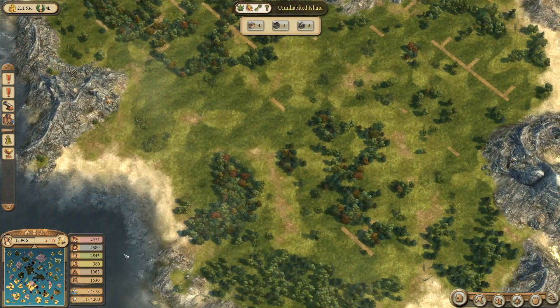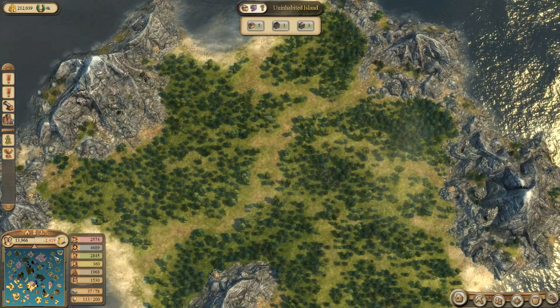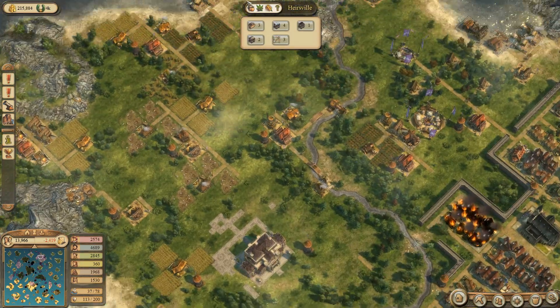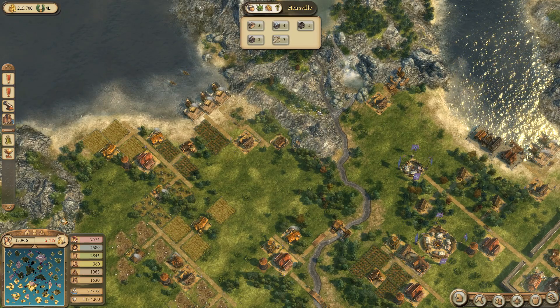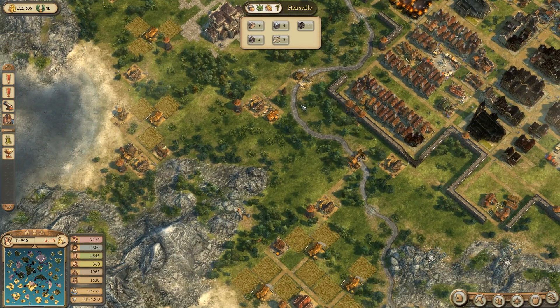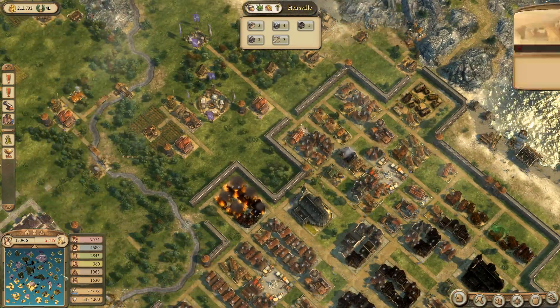That would be a good one. Here's no river, here is no river as well. We have to go for Giovanni's capital - it will be a leather jerkin island. One, two, three, four, five, six. Yeah, it is going to be a leather jerkin island.